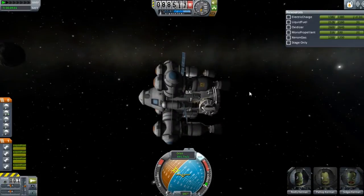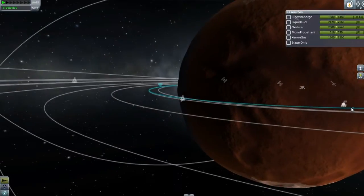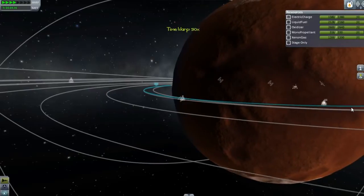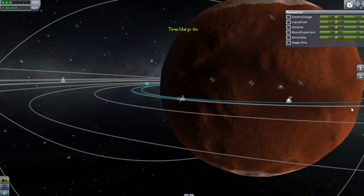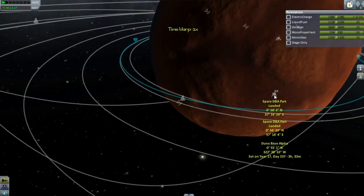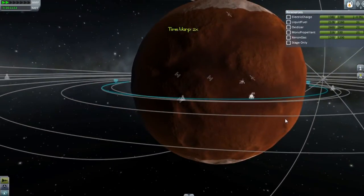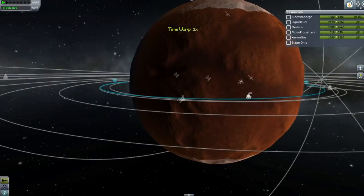It's just been a pretty good trip. So I'm thinking we will be landing somewhere remotely close to Duna Base Alpha. Yeah, that's Duna Base Alpha. I think we should start our burn like... now-ish.